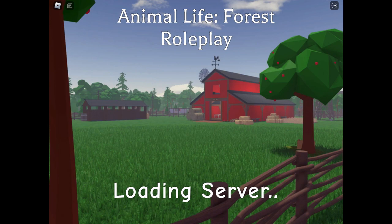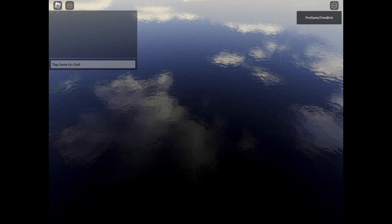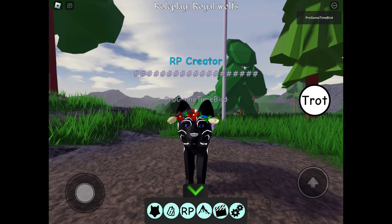Then you will see the loading page to your roleplay. You can also choose the map you want your roleplay to be in. Once entering, you can clearly see the name tag over your head that says 'RP Creator,' so that way other players won't get confused with who is the creator.